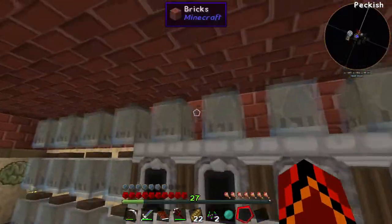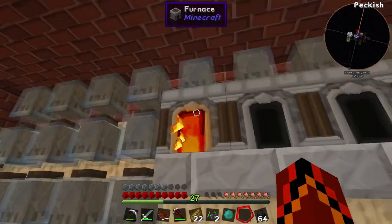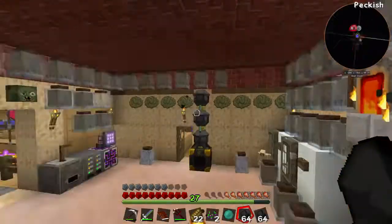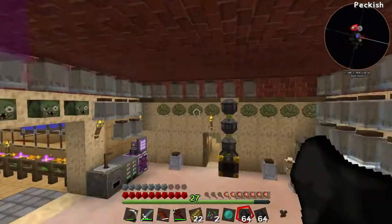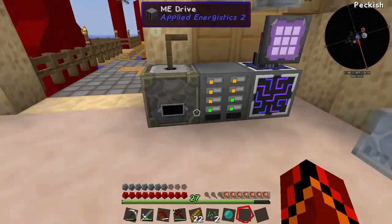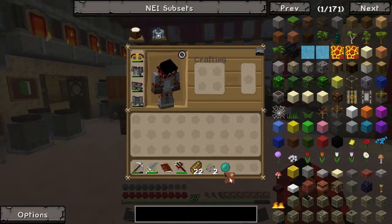One thing I should do is empty these furnaces because I've been making a ton of charcoal ready for our bread. We've got 6 stacks of charcoal now — that's awesome. We should put that in the computer. And I have made the next 2 hard drives like I said. I don't know when, but we got a reward bag last episode that we didn't end up opening.